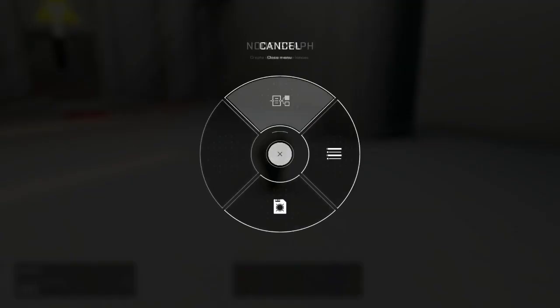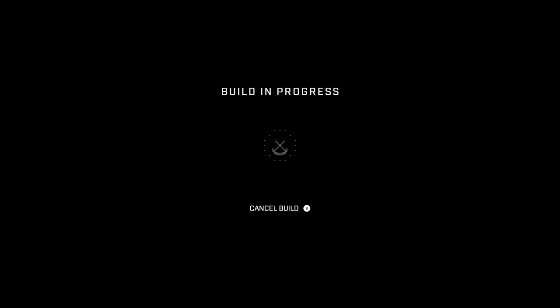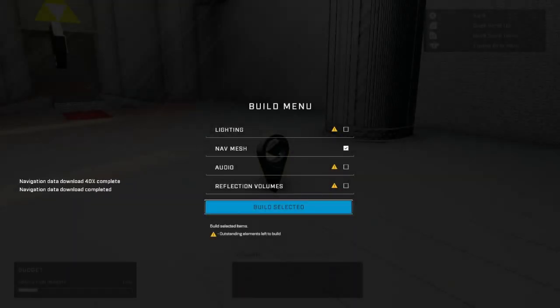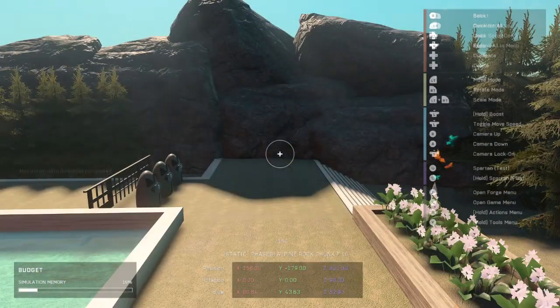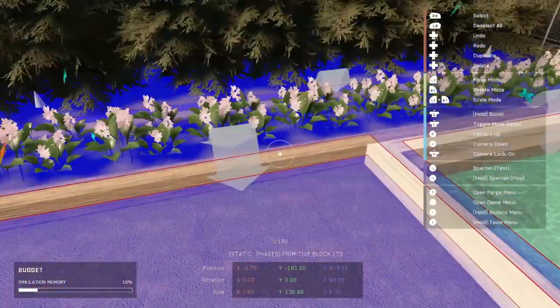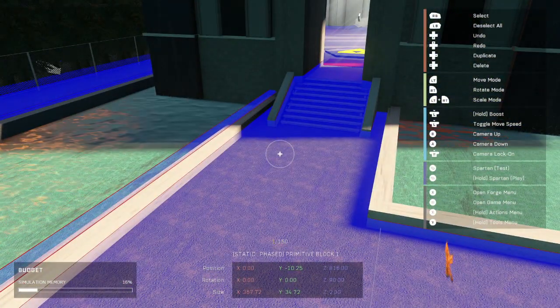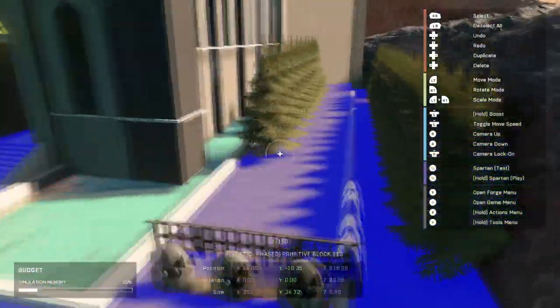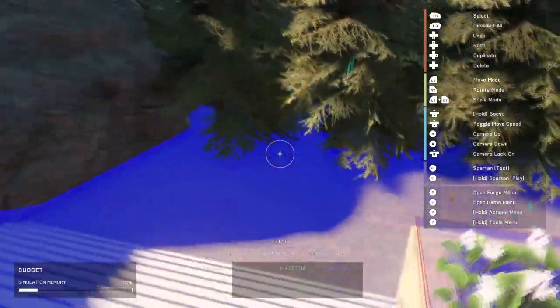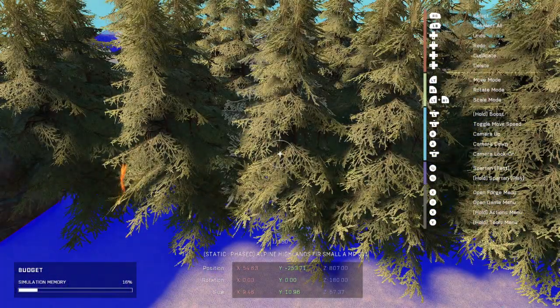Hold Y or whatever input you have set, go to your build menu, go down to nav mesh, make sure it's checked, and select 'Build Selected.' It'll do its thing. Once it's done, go into your tool settings tab and scroll down until you find nav mesh visualization. Turn that on and you'll see little arrows and jump spots — blue anywhere where a player or AI would generally be able to walk — so your AI can navigate your map. But that's the most basic way of getting a nav mesh.